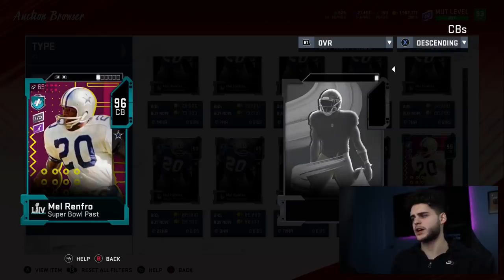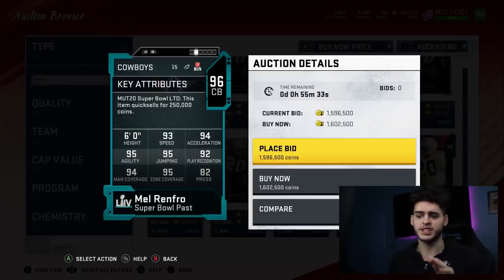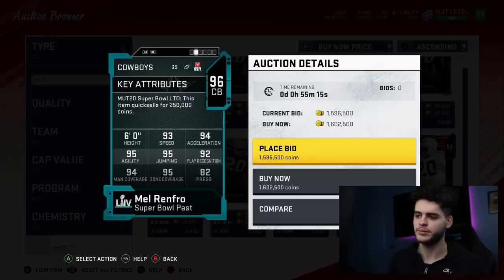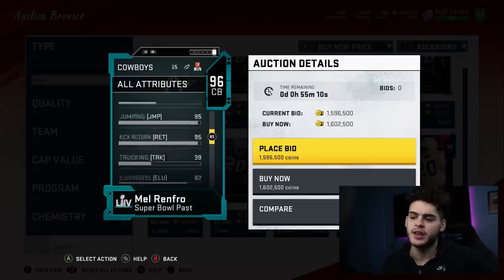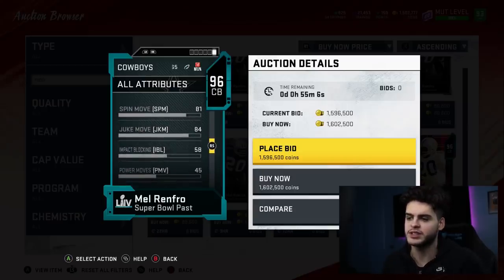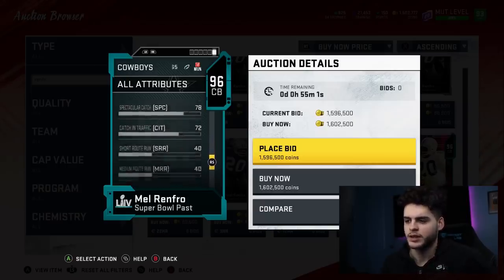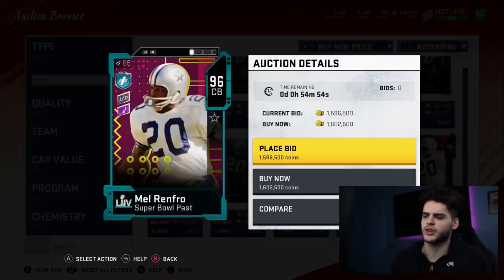Let's go over his stats one by one. He's six feet tall — average height, solid. 93 speed, amazing. 94 acceleration, amazing. 95 agility, amazing. 95 jumping, amazing. 92 play recognition — great. 94 man coverage, 95 zone — amazing. 82 press is kind of weak, not gonna lie. I thought he'd be more physical than that. 71 strength. His catching is 80. He kind of looks like a Deion Sanders-type build — a slightly less athletic, less juke, less spin version. 78 spectacular catch, 78 hit power.